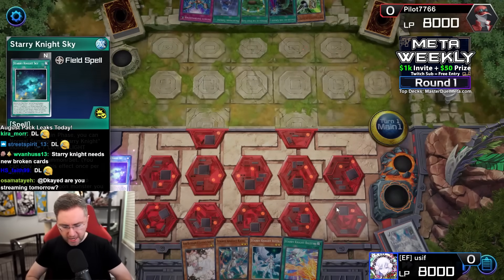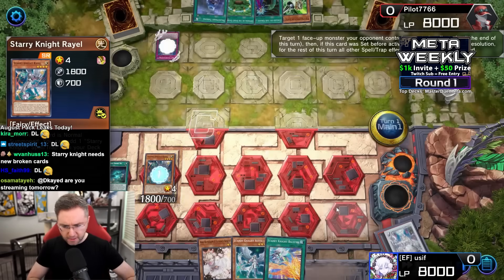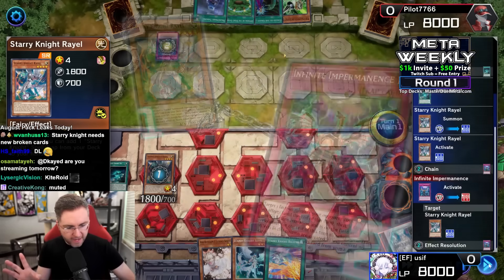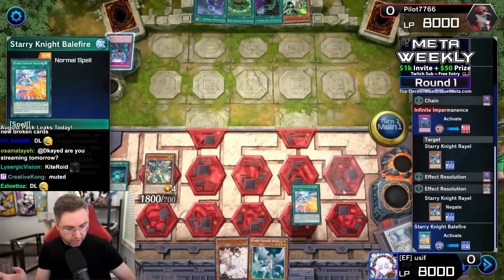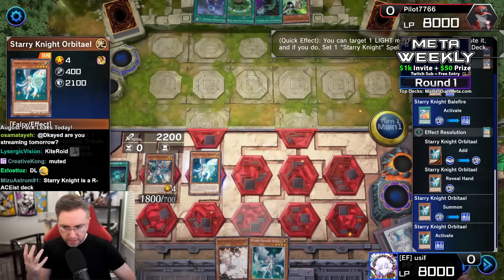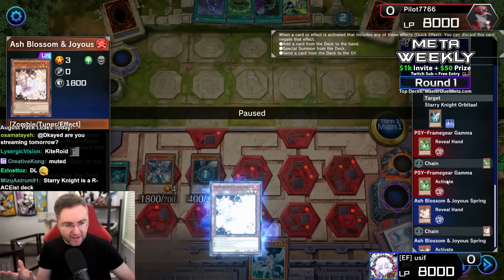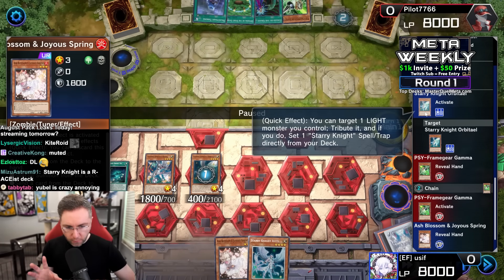Starry Knight is about destroying cards on the field by summoning from the hand. Revel attempts to add a Starry Knight spell/trap from the deck to the hand — it gets negated, no search. We follow up with Balefire to add a Starry Knight monster, then get that monster out, only for it to get negated by Gamma.